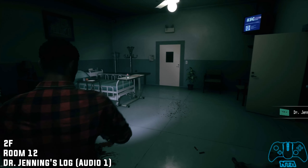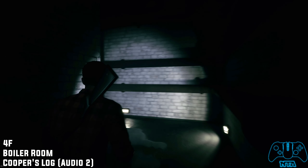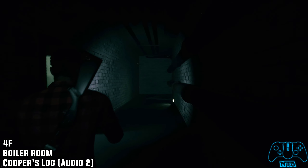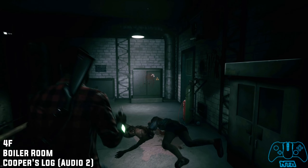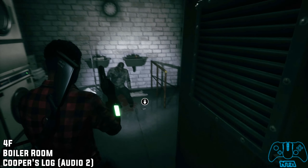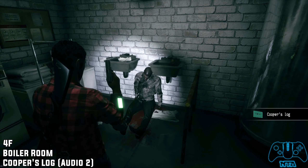Now we're going to get audio number two. Once we go into the boiler room — again, all of this is part of the story so you can't really go wrong. Once you go into the boiler room you'll find the dead zombie on the ground, and next to him you'll find audio number two.